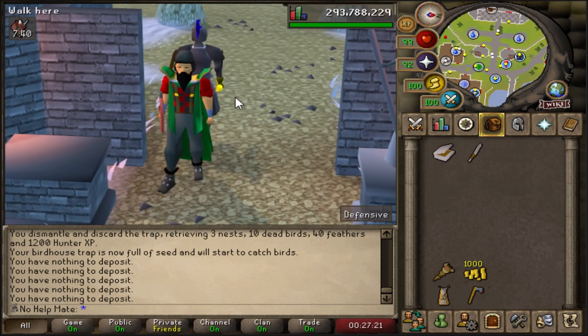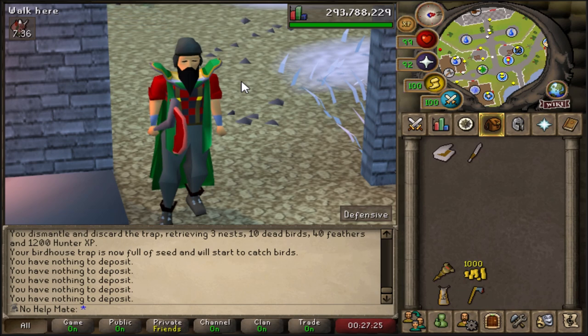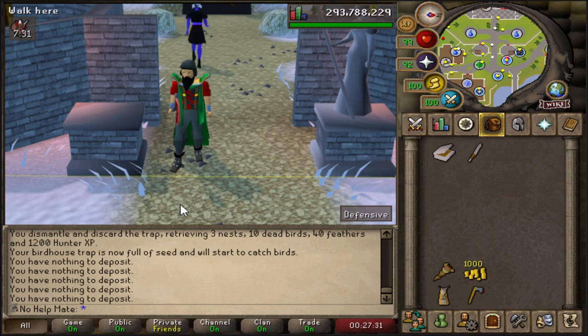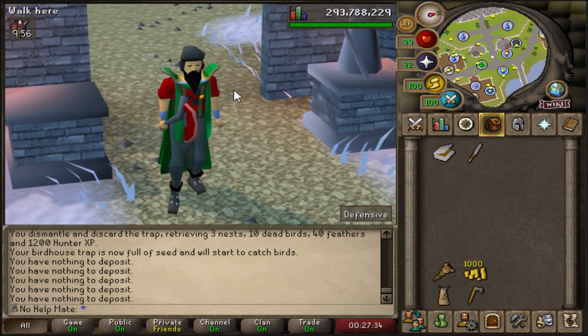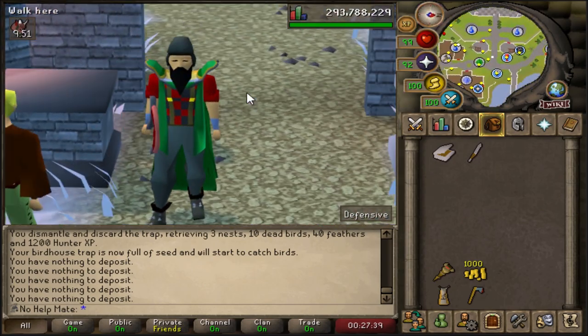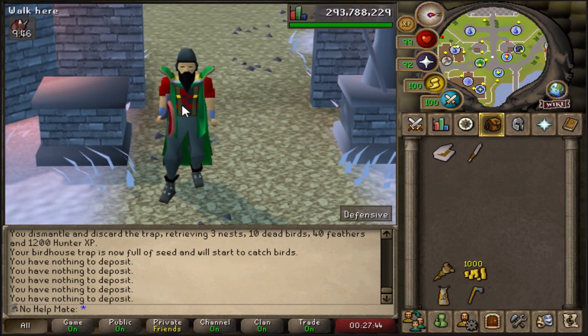Woodcutting is a skill that probably a lot of people love to train at the very start of the game, just because it's one of the most classic skills. It's actually a very useful skill on an Iron Man account, seeing as you get logs from it and this is a way you can train multiple different skills. Level 99 woodcutting was actually my second 99 on this account. It is one of the slower skills in the game, but today I'm going to show you various different methods of how you can get from level one to 99 woodcutting on an Iron Man account.